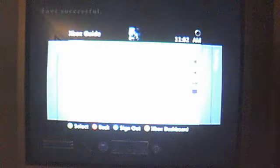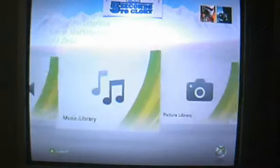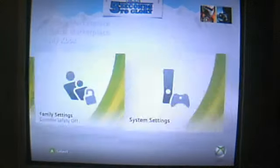Now what you wanna do is you wanna go to the Xbox dashboard. Trust me, this is really cool. You can also get every single sigil stone from this. Go to My Xbox, and I think you go down to System Settings. Memory.